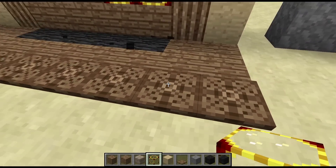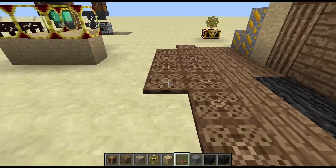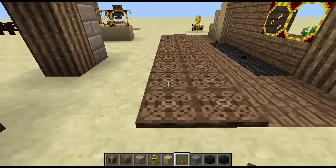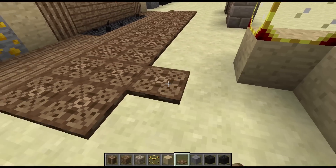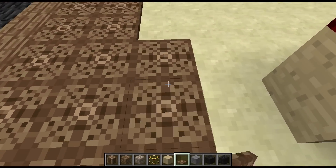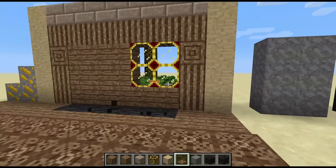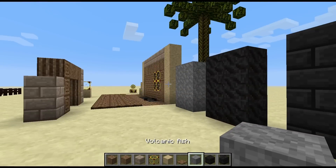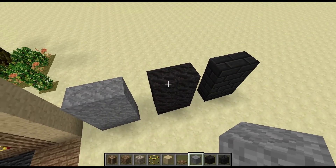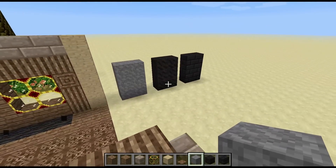We also have the ancient wooden plates. When I first read 'wooden plate' I thought pressure plate, but I don't think they are — I think they're more like the new carpeting from 1.6. So that's pretty cool. These weren't mentioned in the update on the forum, but I'm going to go over them anyway.